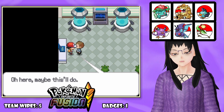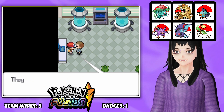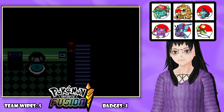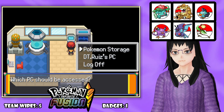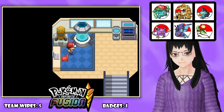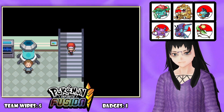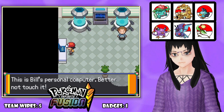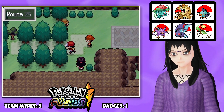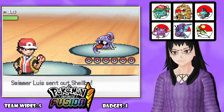Bill gives us an SS Ticket. 'The cruise ship, the SS Anne, is in Vermillion City. Its passengers are all trainers. They invited me to their party but I can't stand the fancy dress, so why don't you go instead of me?' We'll check upstairs real quick since there's normally no upstairs. There's a PC up there - some kind of artificial intelligence. Better not touch it. We've got the SS Anne ticket, so I guess it's time to fight Misty.